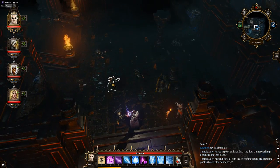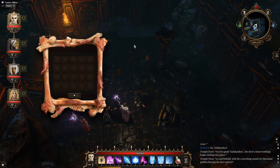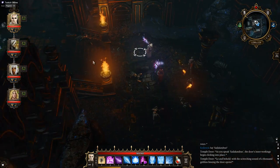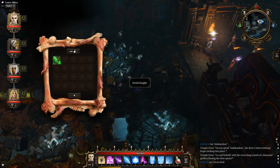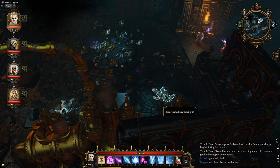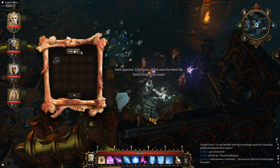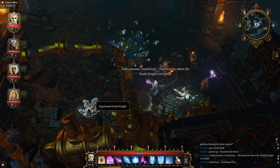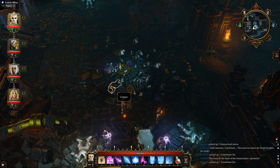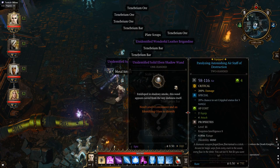Let's check all these bodies. Well, somebody's been busy. Dark armors, tenebrium — this must be where the death knights are made. It certainly looks that way. This must be the heart of the Immaculate's operation. What have we got here? Let's get all this.